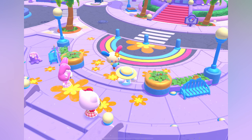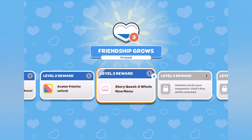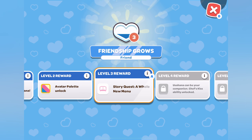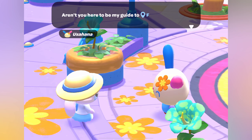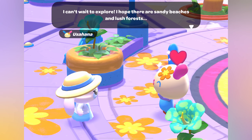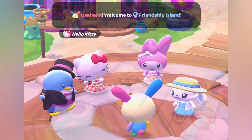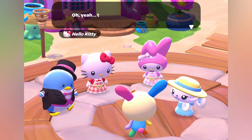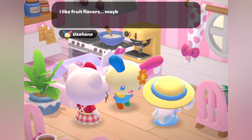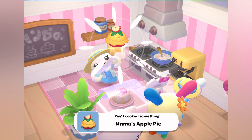Once you reach level 3 with Usahana, you will unlock the quest A Whole New Menu. This will help you finally open up the Imagination Cafe. First, you meet Usahana in City Town and she tells you that you are going to be her guide of Friendship Island. So take her on the boat back to Friendship Island. You will introduce her to all of your friends and show her how well you can cook at Hello Kitty's Cafe.